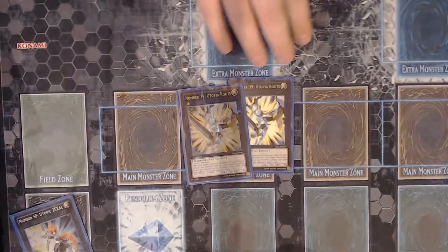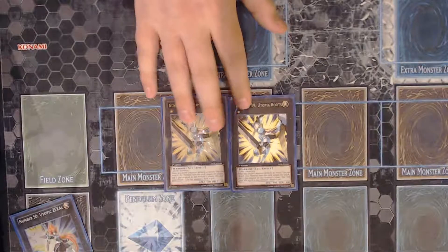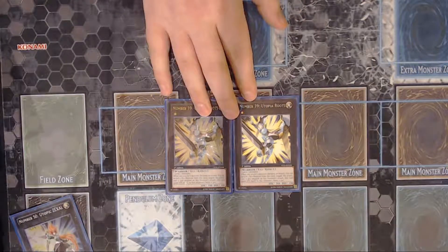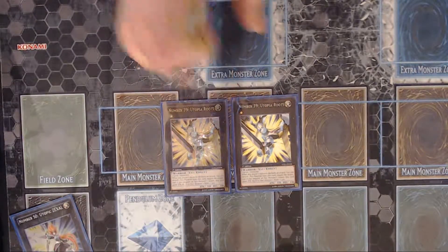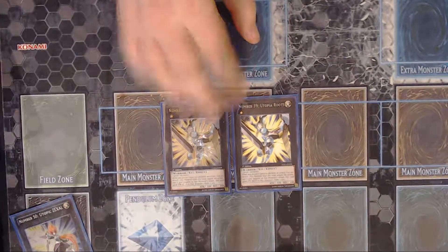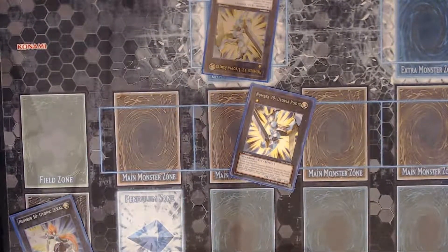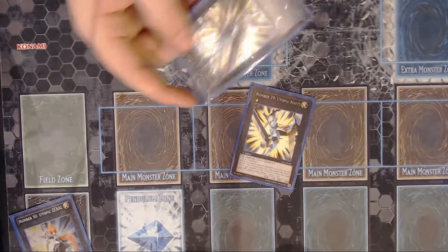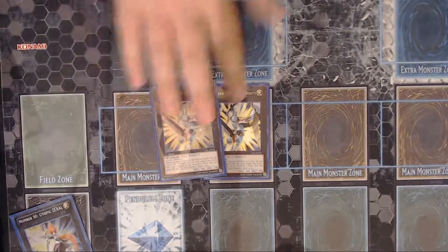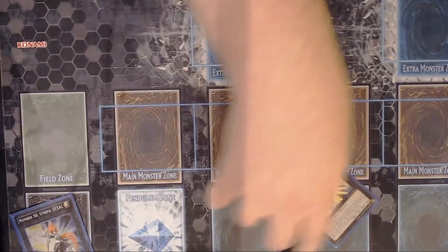I play two Number 39 Utopia Roots — one ulti and one rare. Roots I'm playing at two because you need it more often than just one. What he does is: when your opponent's monster declares an attack, you can detach and negate the attack. You can do it as many times as you want in a turn, but your opponent can use that up. If you negate an XYZ monster's attack, he gains the monster's rank times 500 or something like that — usually your opponent's not dumb enough to do that. He's mainly used to go into your other big monsters like Zexal or one of the other ones I'll show in a second.